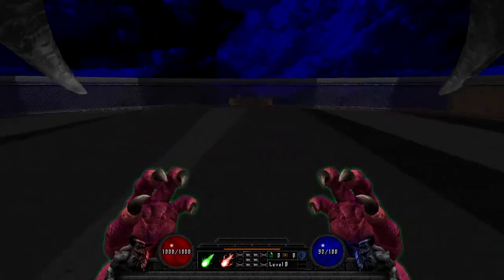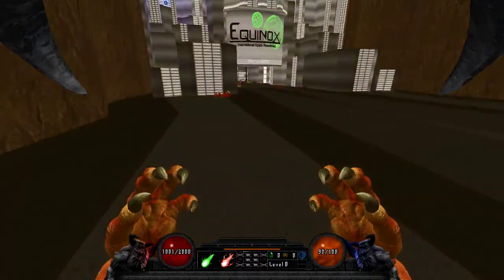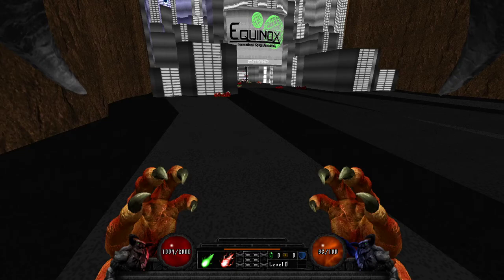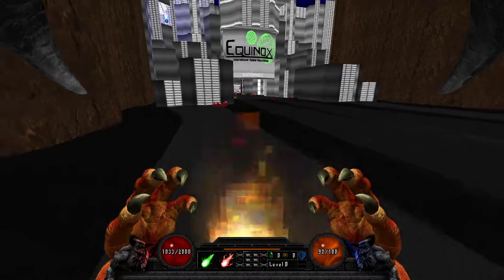Now that it's full, you can hit weapon state two to transform into the bruiser demon. This is a one-way transformation — there's no way to turn back. Your max health goes up to 2000, and you'll notice it's ticking up on its own because you gain slow health regen. Basically you become an absolute monster of a tank, more so than you already were. Your spells are all different including your apexes.